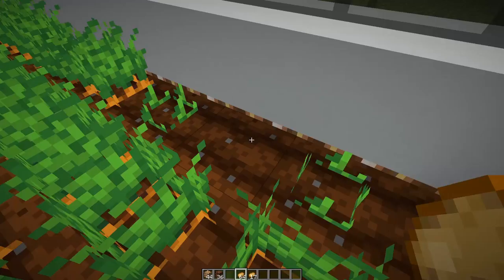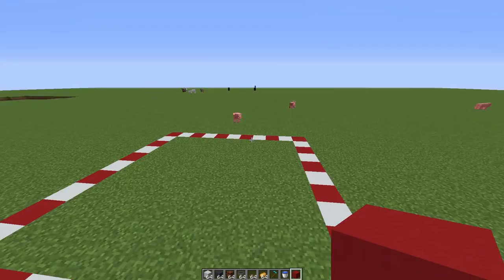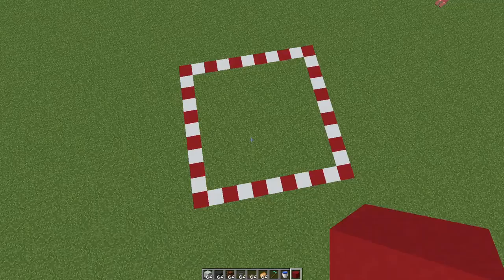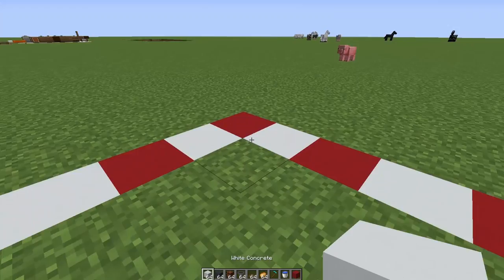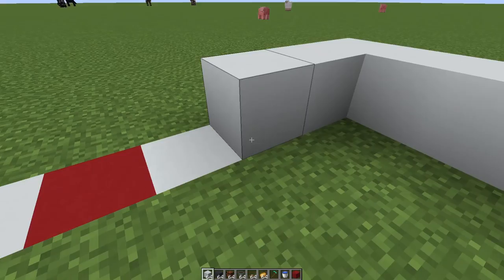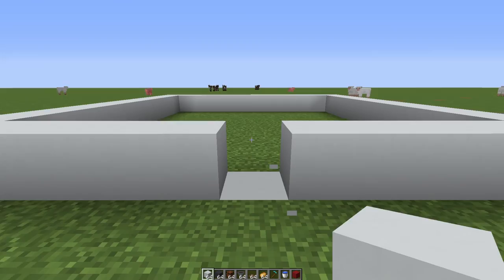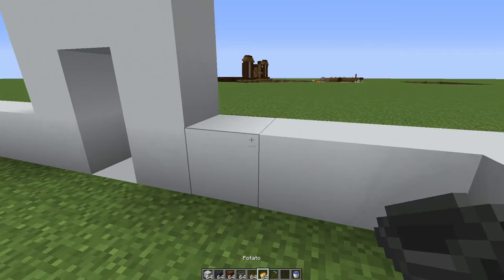Here I am in my creative test world because I didn't have enough resources in my survival world. This is essentially what the grid is going to look like — the size of the farm. It is an 11 by 11 square. I've done it in a barbershop style here so you can see every individual block. What you're going to want to do is build it out one off the ground, so the villagers are actually contained along with the bees inside the farm. Here's where the entrance is going to be.